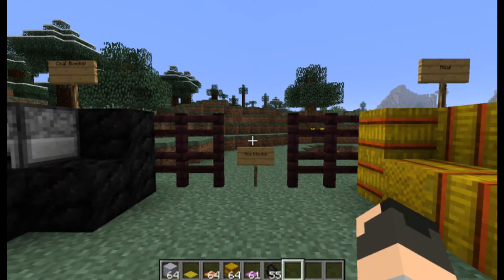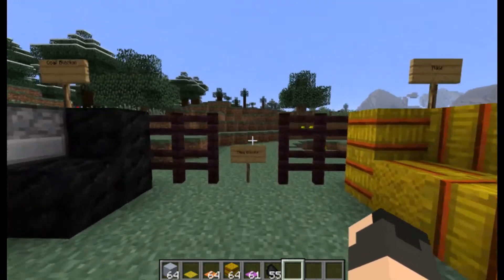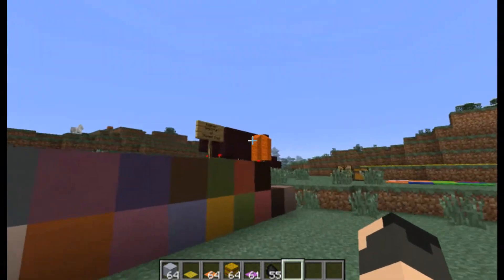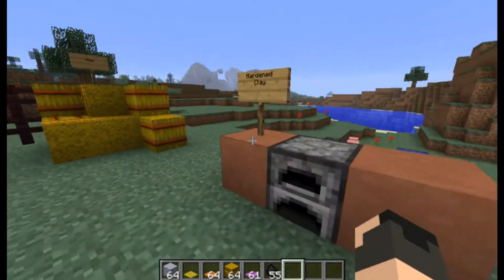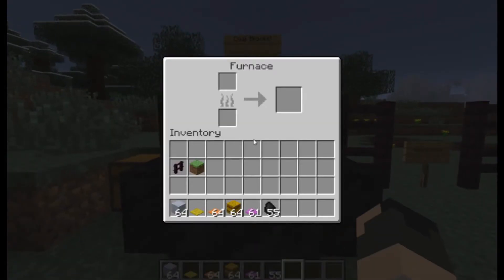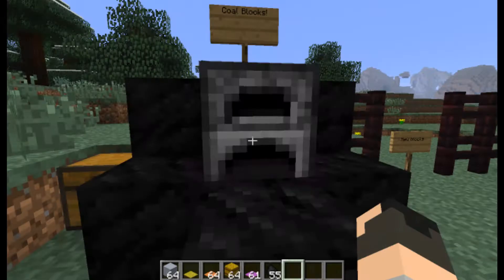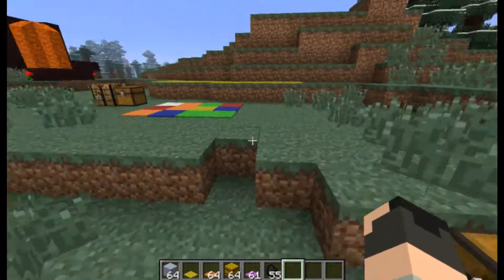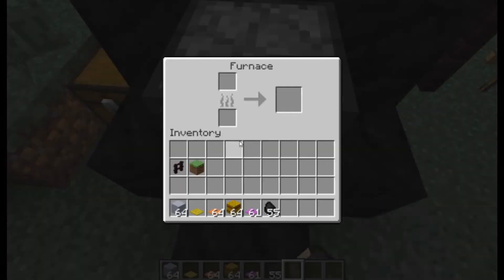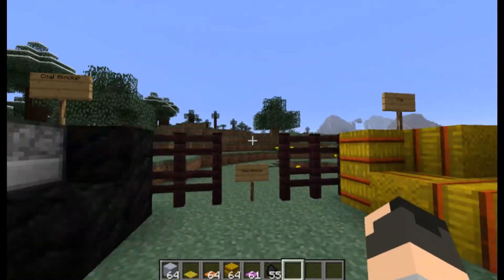I absolutely love when the Minecraft creators add new blocks to the game. This time we have several. First is the coal block — finally, the last ore that can be made into a block has been added. Coal blocks are created with nine pieces of coal in a crafting table. If you put the block of coal in a furnace, it smelts up to 80 items — acting like 9 regular coals, which smelt 9 items each, giving 72, plus 8 extra to cover the coal used. Also notable is the retexturing of charcoal — it now looks distinctly charcoal-like, so it's easy to tell them apart. A small but good addition.